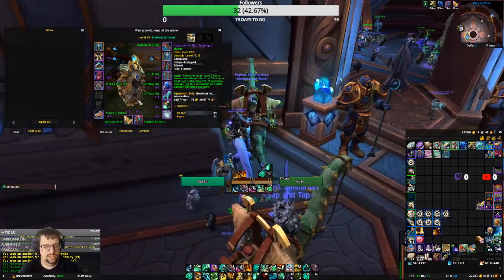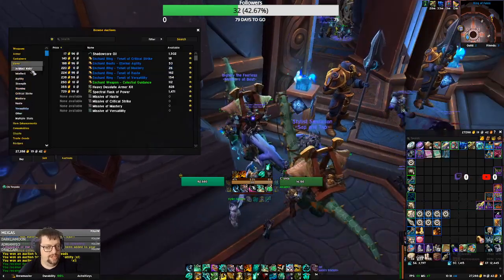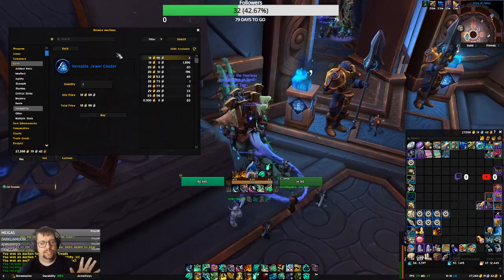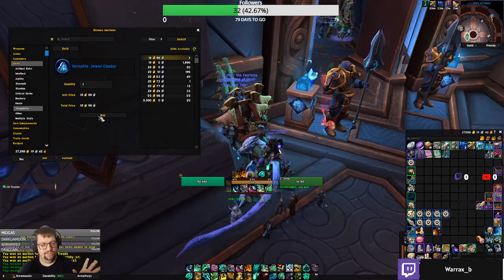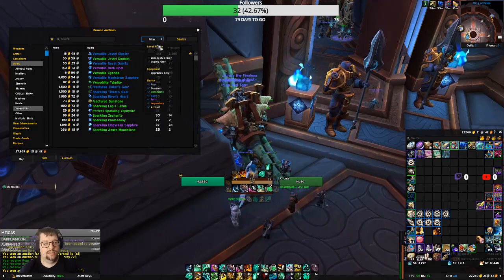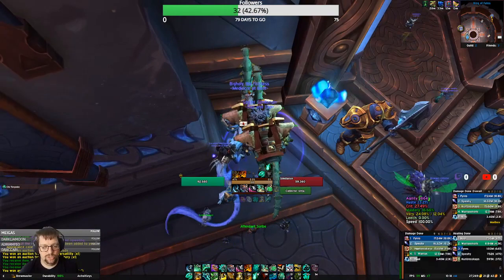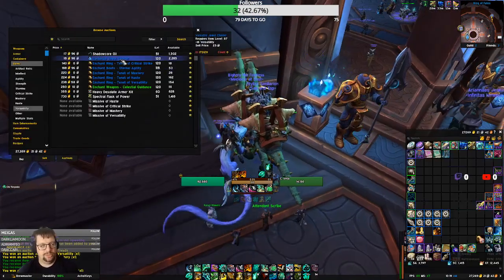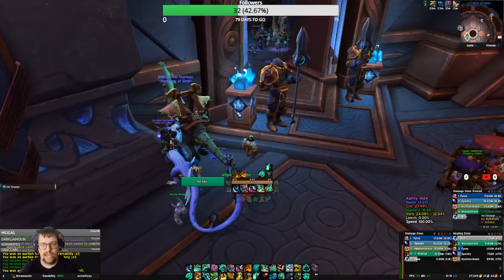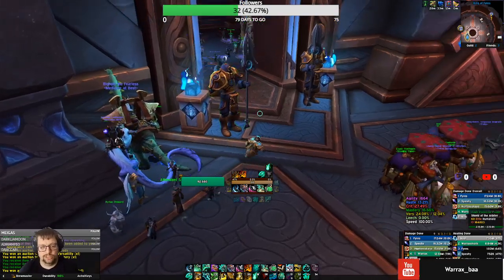Oh, I need a Vers Gem as well. I did not set it as a favorite — that's something you guys should do, by the way. When you get an item like this, you can right-click it and click 'Set Favorite,' and it'll put it on these lists right as you open the auction house. You can see it puts it on these lists and things like that. I need to do it with Sharpening Stones and Balmer's Oil too — that way, if you buy items really commonly, this is a great way to get them quickly without having to constantly search for them.